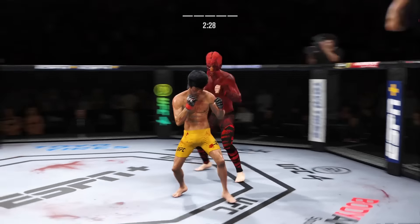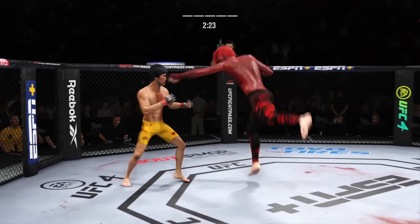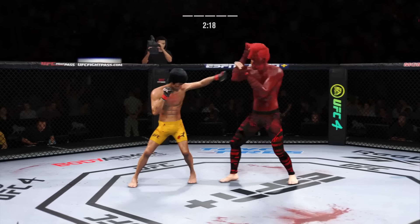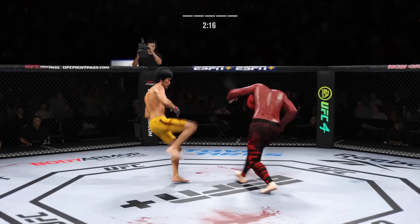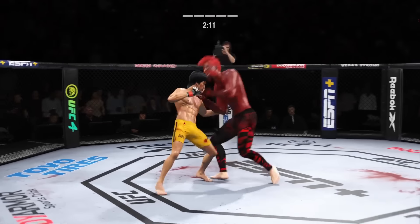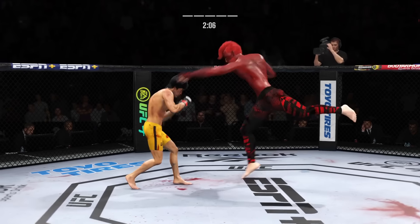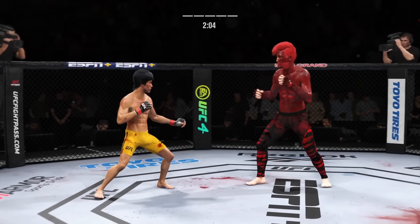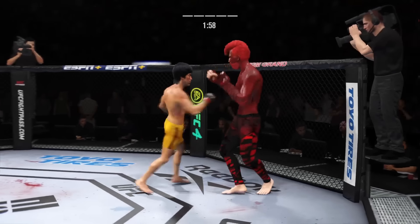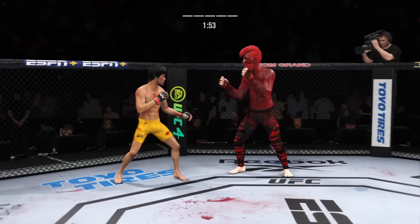Looking to land the right hand — he misses. Is he a good counter striker? Counters beautifully with the left hand. Big leg kick lands — well placed. Nice head kick. Liver kick — if you take those kicks, it's going to shut your body off. Lee gets caught with that punch. Beautiful body kick. Nice connection with the right hand — it's the dominant hand, and you can see how well he throws it.